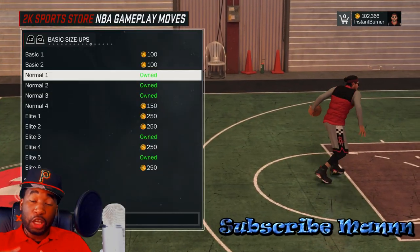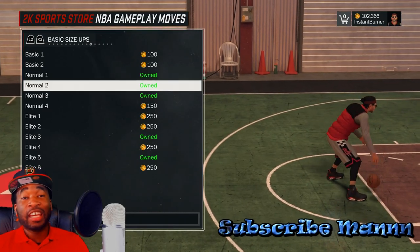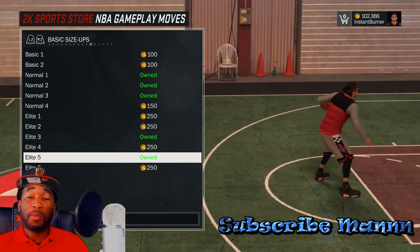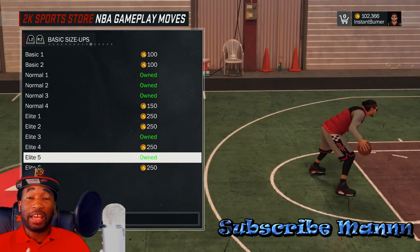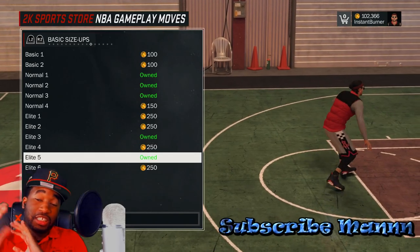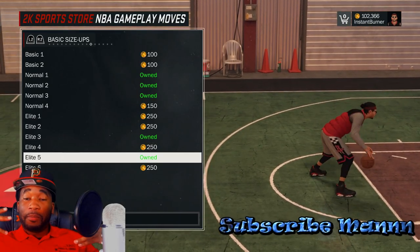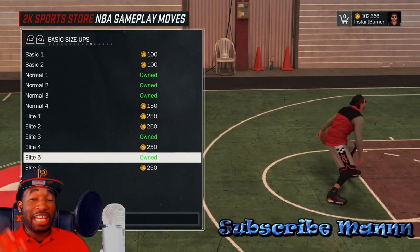Yes man, it really is me Mizzle, aka the instant burner. I know a lot of y'all been hitting me up on PSN saying, 'Yo, what are the best dribble moves and the best signature styles for your player on NBA 2K17?' But I want to keep it 100 - there's no single best or OP option. You can pretty much use any signature styles on this game and be very effective, you just gotta figure out your niche.